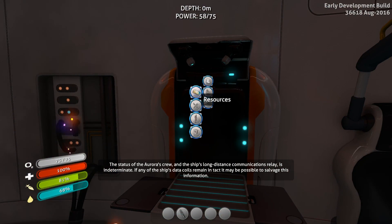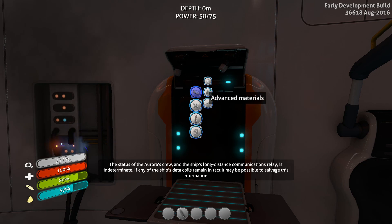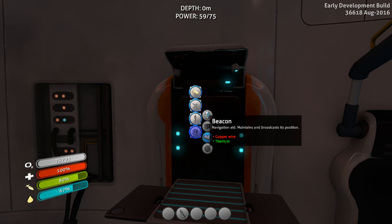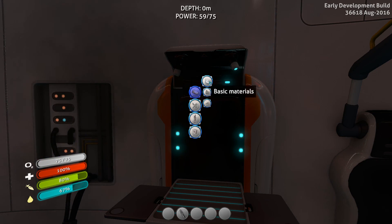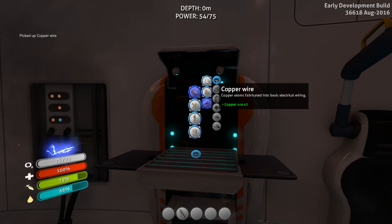Now let's take a second to look at some of the other stuff we can make to help us keep track of things. The very first thing I want to point out that you can make as a deployable is a beacon. You should make beacons — you should make many of them, especially early on, especially when you are finding the coral tubes for the first time. I'm going to make some copper wire — actually going to make a couple of copper wires.